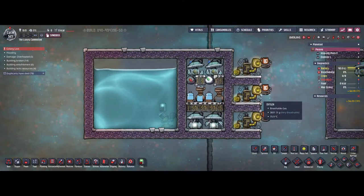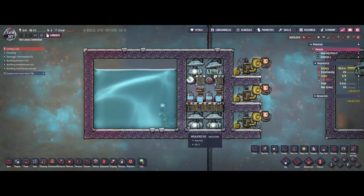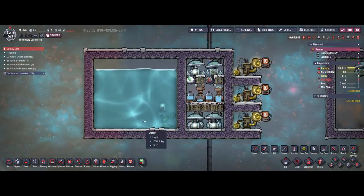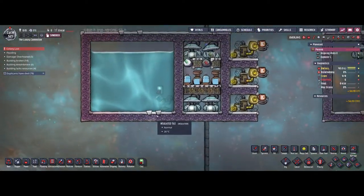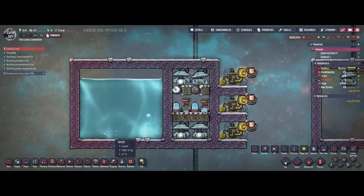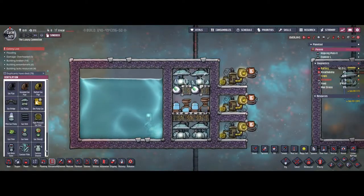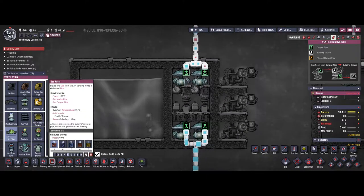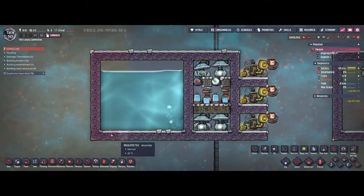Hello guys and welcome back to Oxygen Not Included. This time we have some more automation to improve your base — specifically, we are going to filter gases a lot cheaper than you can with the gas filter the vanilla game provides. That one consumes 120 watts, which is a lot of power, so we don't want to spend that just for filtering gases.